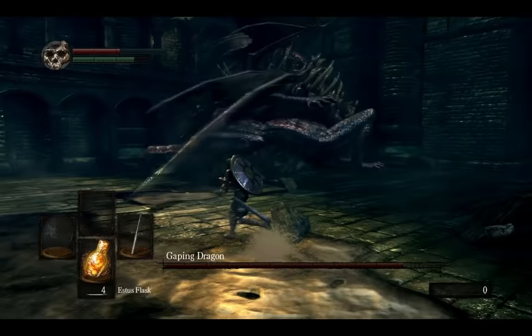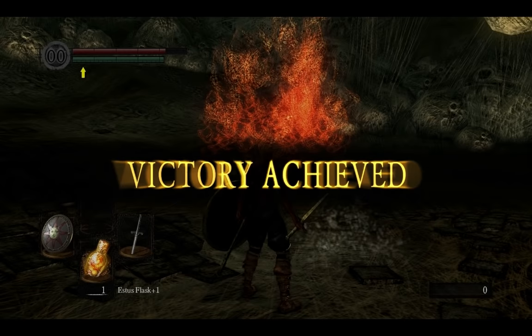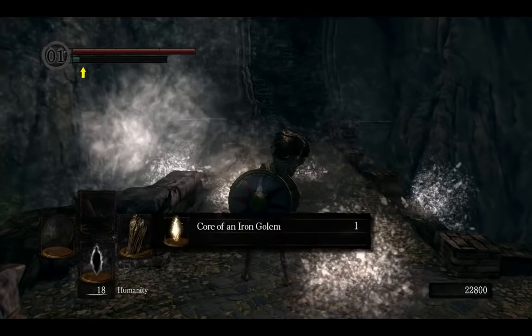To get the Knight's Honor achievement you are going to need a lot of boss souls. First one is from Queelag, so when you kill her make sure not to use her soul because you are going to need it later. The same thing applies to Iron Golem — when you kill him, grab his core but do not use it yet.